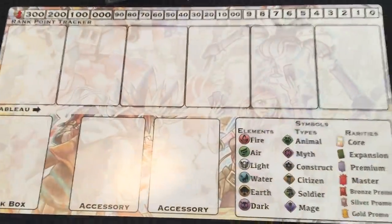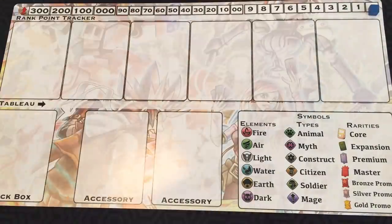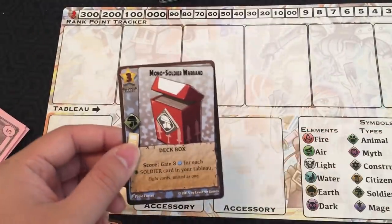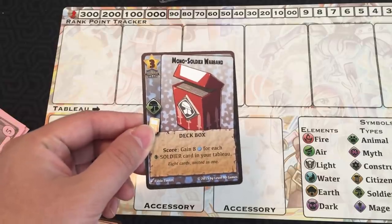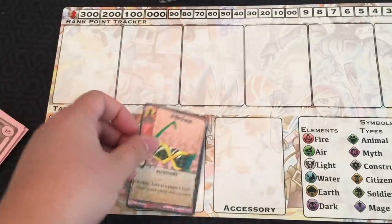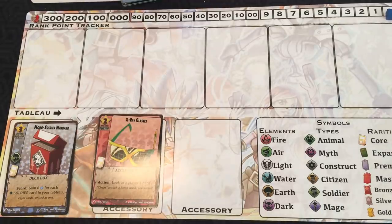Now it's time for the tournament. Flip over your board to the tournament side. Each player will set their current RP to zero. If you have accessories or deck boxes, you can place them in their specific positions. On your turn, you may take one action and you must play one single card in either order. If the player is unable to play a single, they cannot take an action and they must pass. You can't play a single if you don't have any cards in your hand or if your entire tableau is filled. Once all players pass in succession, the tournament will be done.